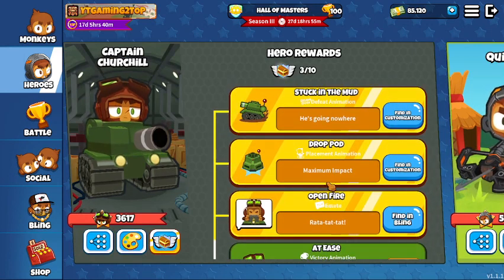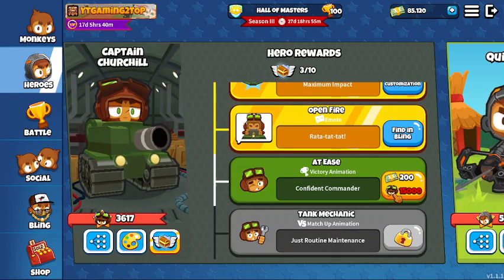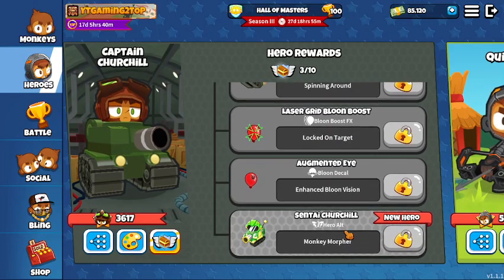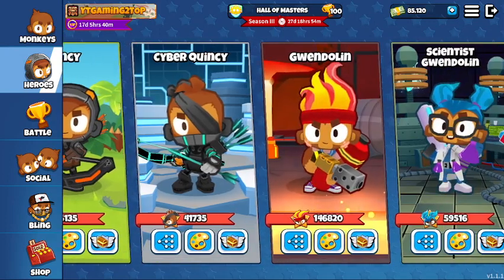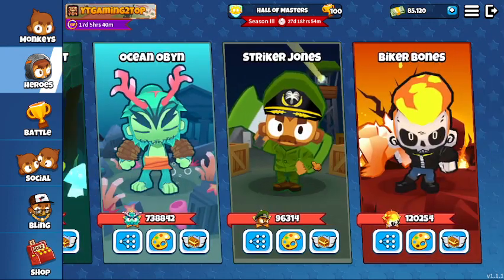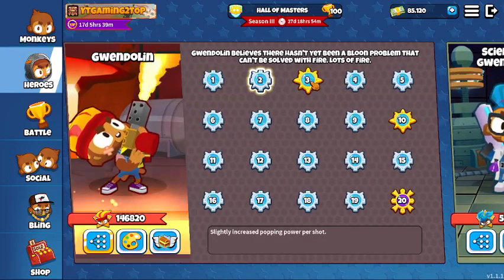With your new heroes, you have a progression line where you use monkey money — I have 85,000 right now. But you also need to use the hero to get experience. You combine money with experience to unlock certain upgrades. By the time you reach the last upgrade, a new hero gets unlocked. For example, with Quincy it's Cyber Quincy, and with Gwendolyn it's Science Gwendolyn. You really want to read the description about your heroes and their abilities.